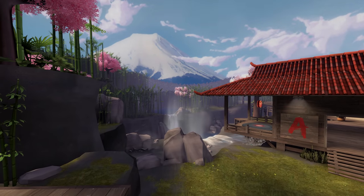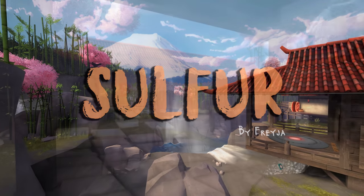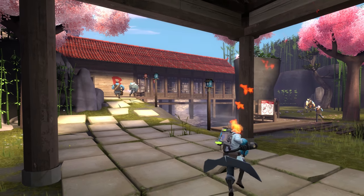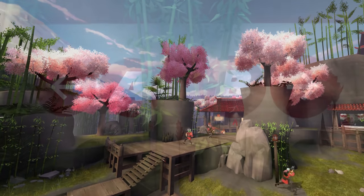So to start off our list, we have the stunningly beautiful Sulphur. This map was made by Freya, one of the co-creators of the map Suijin. Now, Sulphur is a control points map, but similar to Suijin, this map shares a strong Asian culture theme throughout it, decorated with tons of high bamboo, wooden temples, Sakura trees, and even its own customized fonts.